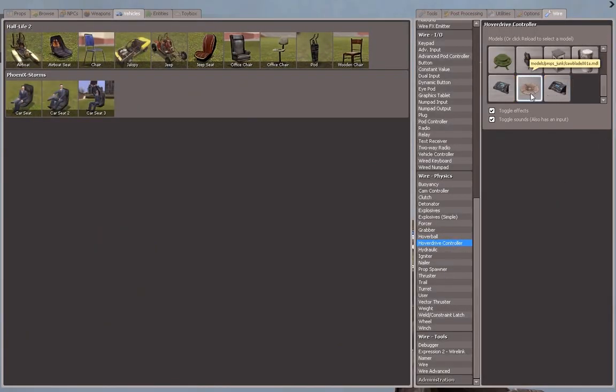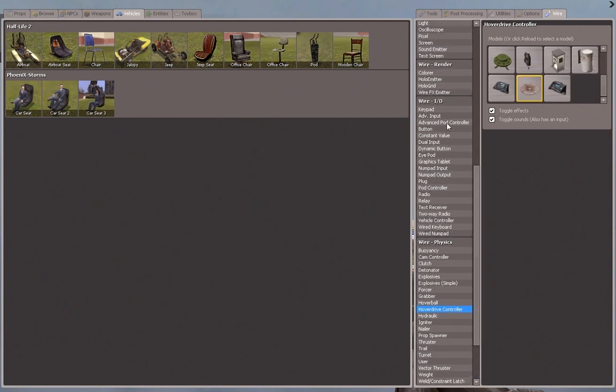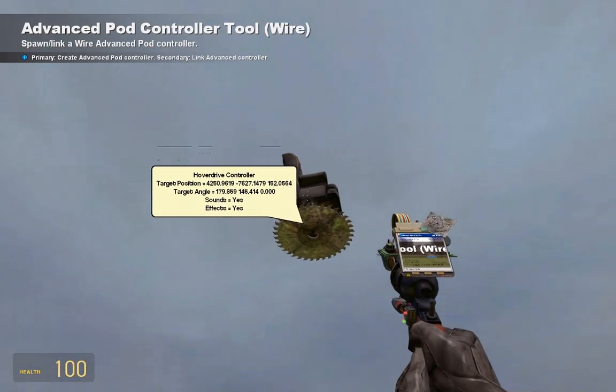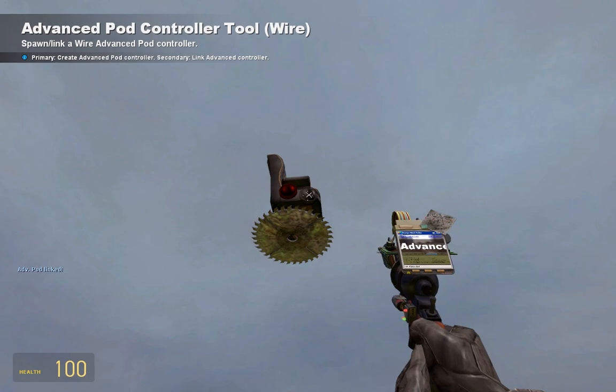Choose that model and put it underneath it. Then go to the ymod again and go to advanced pod controller. You can choose any model — I prefer that one. Put it on there. Right-click on the advanced pod controller and right-click on the seat.